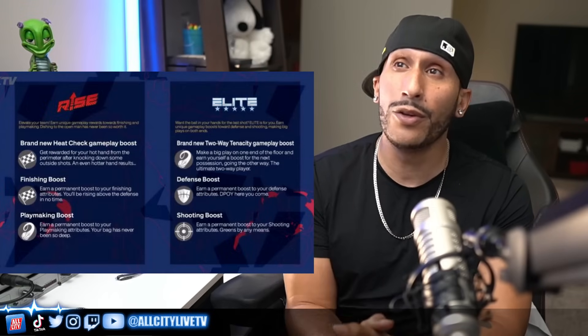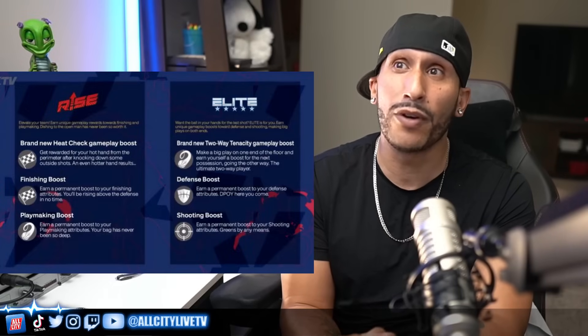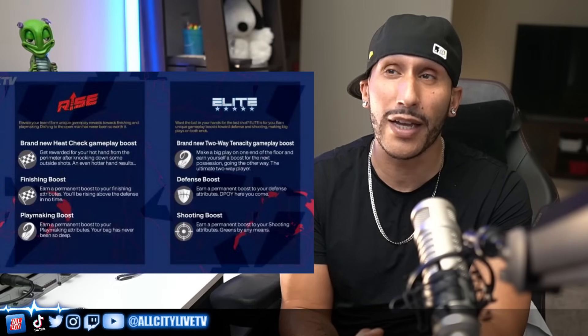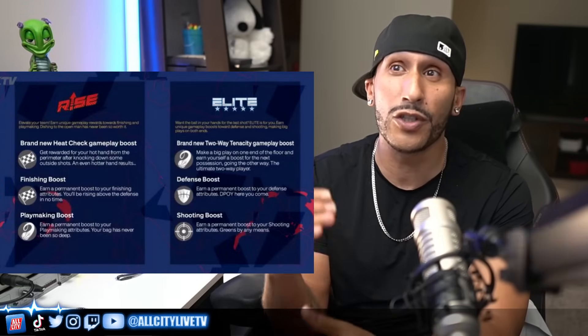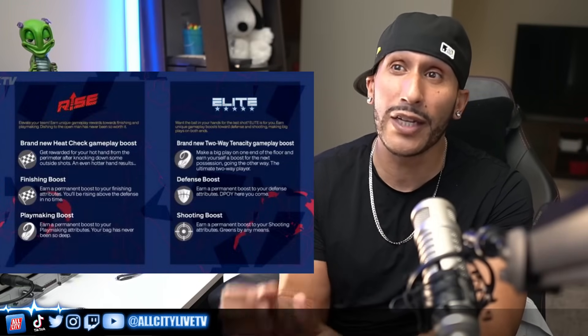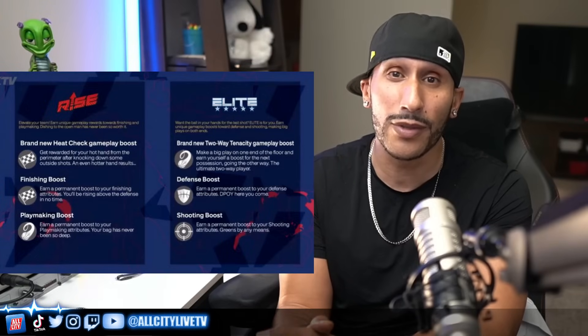The first one is called a brand new heat check gameplay boost. You will get rewarded for your hot hand from the perimeter after knocking down some outside shots. You could also get some finishing boosts — earn a permanent boost to your finishing attributes. You also get an opportunity to get a playmaking boost — earn a permanent boost to your playmaking attributes.